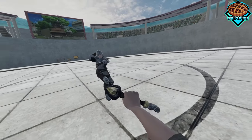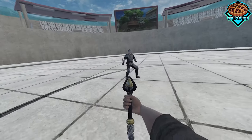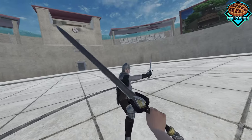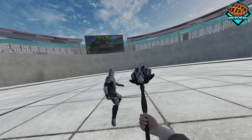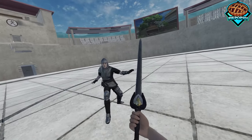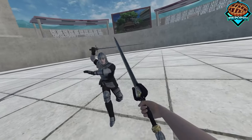The first one on this list is a personal favorite of mine, the Armin Gliddy. Basically, it looks like this. You press the spell button and it transforms. If you press the spell button again, it changes form again. And if you press it one more time, it reverts back into the sword.